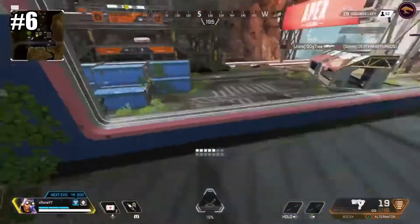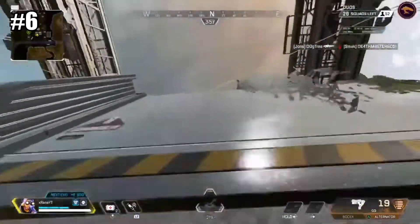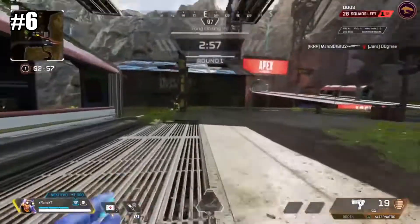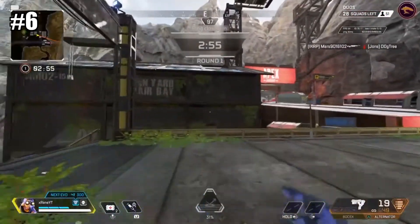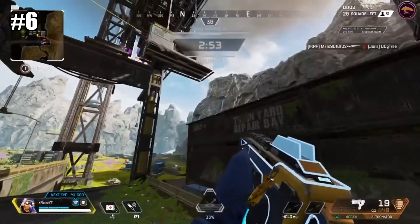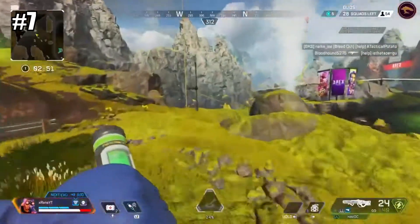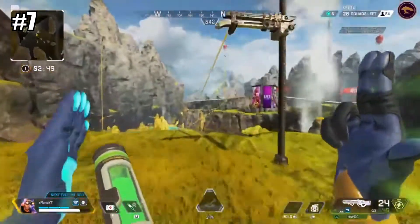Number six, in this version of Train Yard, you cannot climb the middle huts to use the zipline from there. The top containers are not accessible anymore from climbing on the roof of this large building because the height of the top containers is higher. Number seven, there are no geysers in Sorting Factory and the south area of Lava Fissure, so keep that in mind.